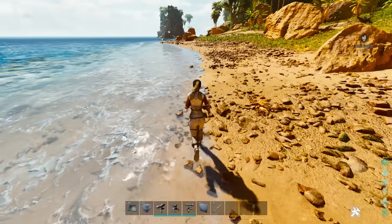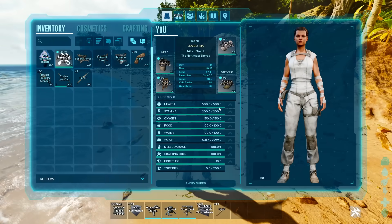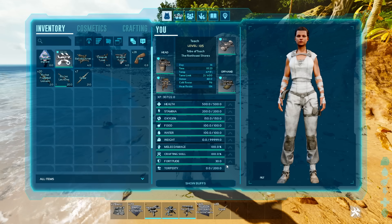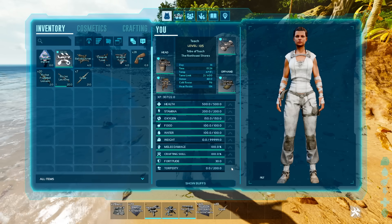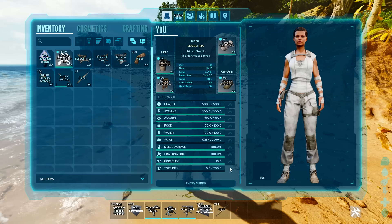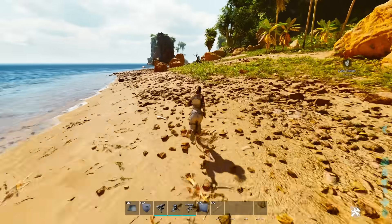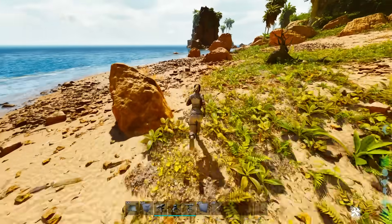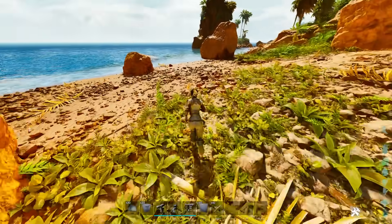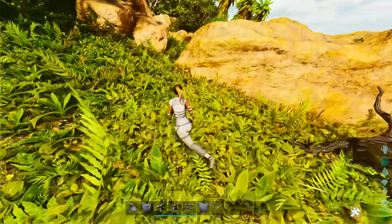If you want to raid somebody, you're looking at least two or three hours of travel time to get across the map — kind of crazy. The next removal is movement speed. Move speed used to be the main meta: you'd crank it up, move super fast, get a really small character. That's no longer a thing because move speed is nerfed — it's gone. No such thing as character move speed anymore.